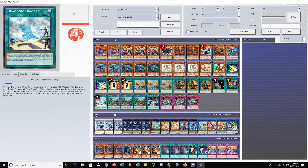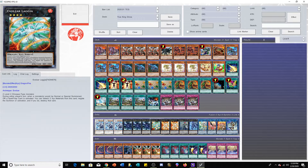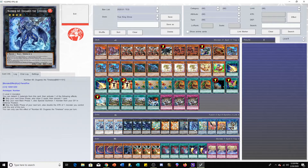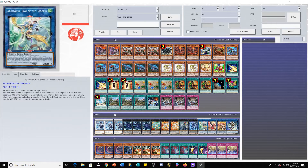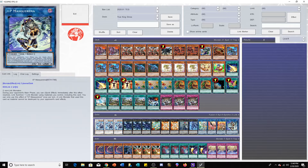On to the extra deck — it's kind of a crazy extra deck actually. We have three Trishula, three True King of All Calamities, one Laggia, two Dolkka, one Evil Swarm Exciton Knight, one Number 60 Dugares the Timeless, one Apollousa, one Nightmare Unicorn, one Hraesvelgr, and one IP Masquerena.